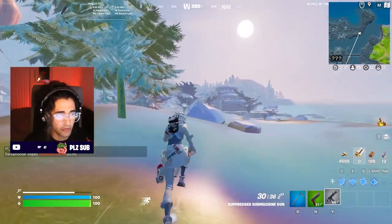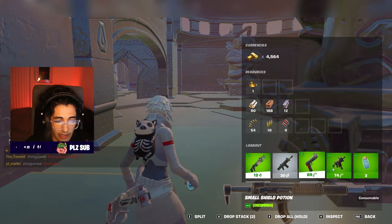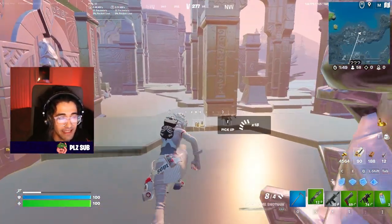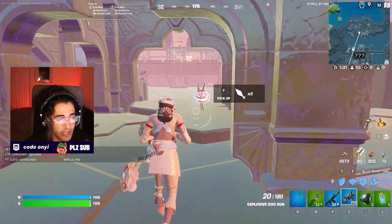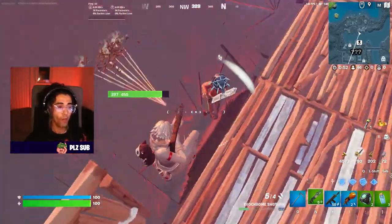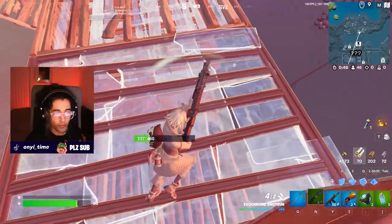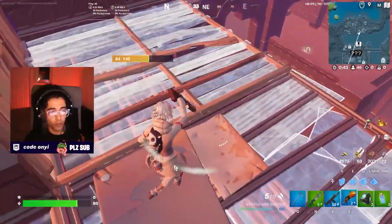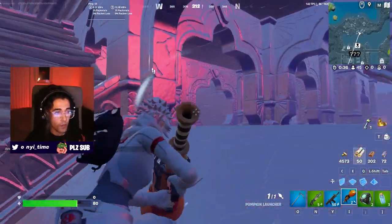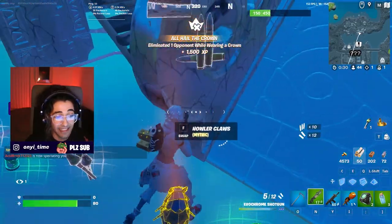Also experiencing a lot of frame issues right now, which is quite weird because normally I don't have frame issues in Fortnite. We've got ourselves an evochrome shotgun - I really like this shotgun, but the green rarity isn't great, and if someone has a Ranger or Prime shotgun it's very easy to die. Also found a pumpkin rocket launcher. After a very scuffed fight, we hit that RPG shot and got ourselves a helmet - exactly what I wanted.